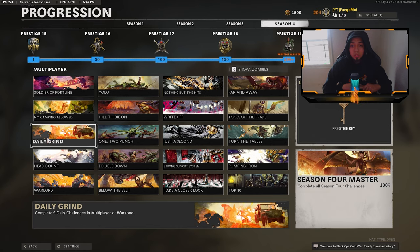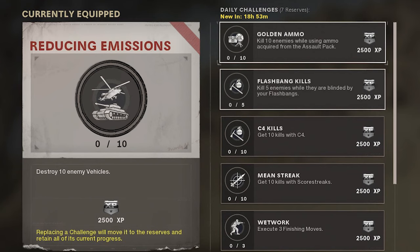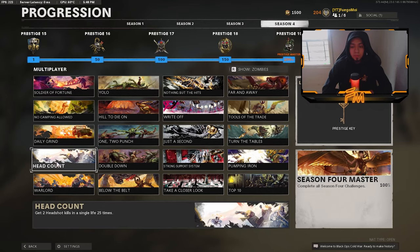For the complete nine daily challenges in multiplayer or Warzone, just go to your daily challenges menu and see what challenges you'd like to do. Some will be like play two Search and Destroy games, and if you don't want to play that mode, just replace it with another one. I swapped mine out and got destroy 10 vehicles and get 50 kills with an SMG.